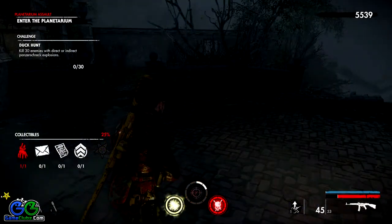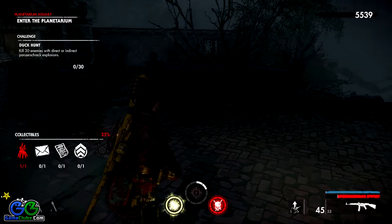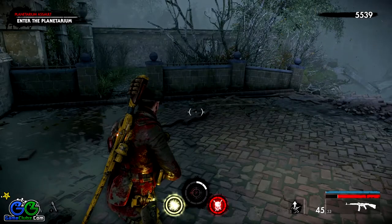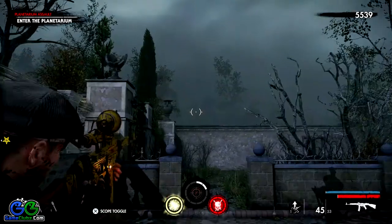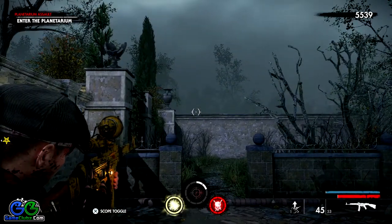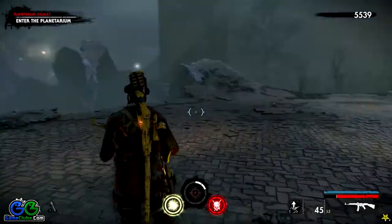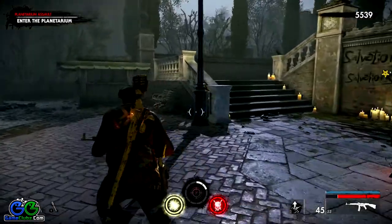The next three collectibles in this chapter are very close to each other, so we are going to grab them in a single run. As you can see right now, I'm just outside the small garden where the zombie hand was located — we already shot it down — and you will reach this area for the remaining three collectibles.